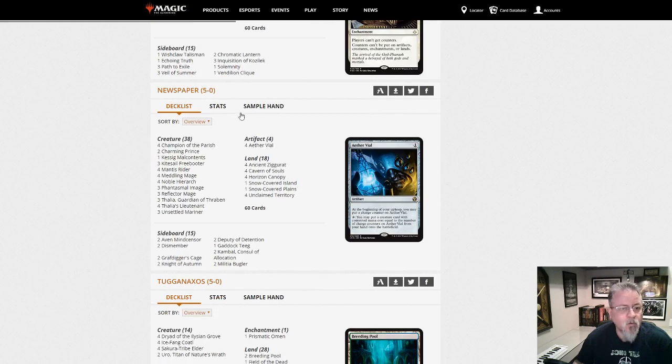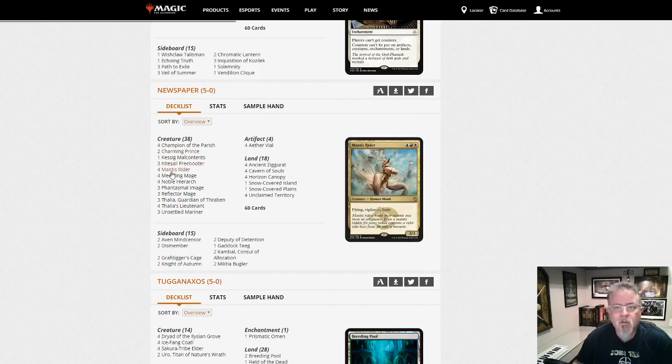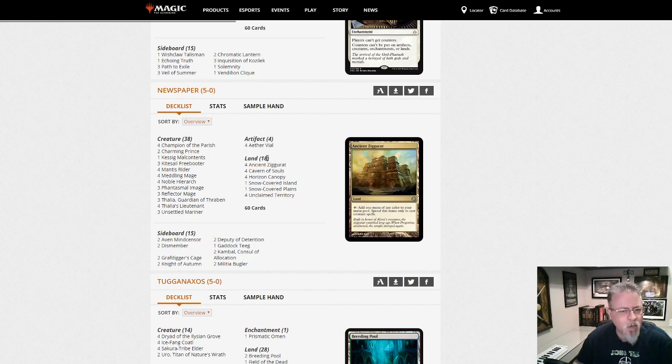Newspaper — Humans with Unsettled Mariner. This is five-color Humans. The standard five — eighteen lands. I don't think I ever went below nineteen when I was running Humans. Eighteen's aggressive.